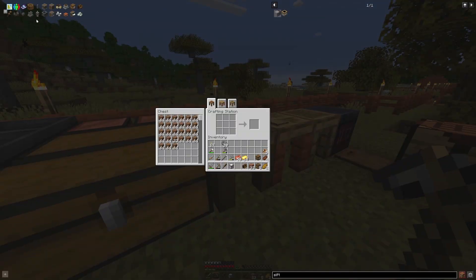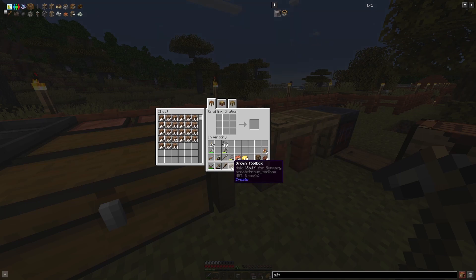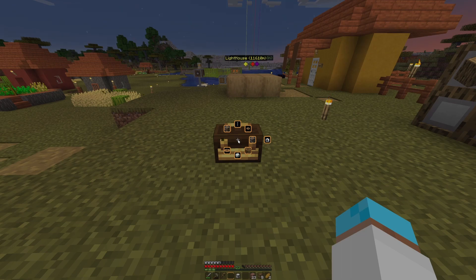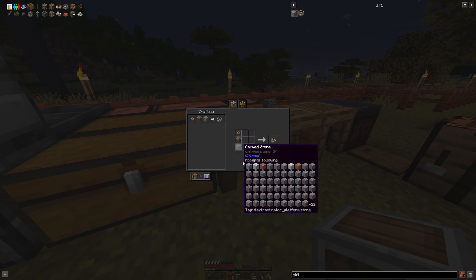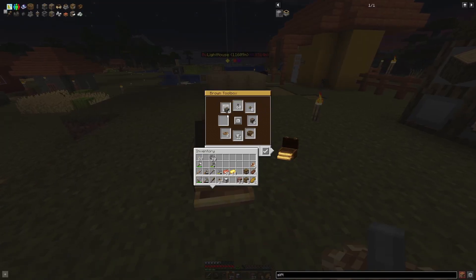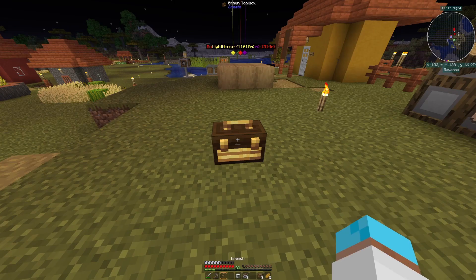To make the sifters I need to make about three of them - one for cobblestone to gravel, one for gravel to sand, and one for diorite processing. I need andesite casings and cogwheels. I've also got a brown toolbox and wrench. If I press G I can select casings into my inventory, and hit G again to return them. Let me make six cogwheels from granite.